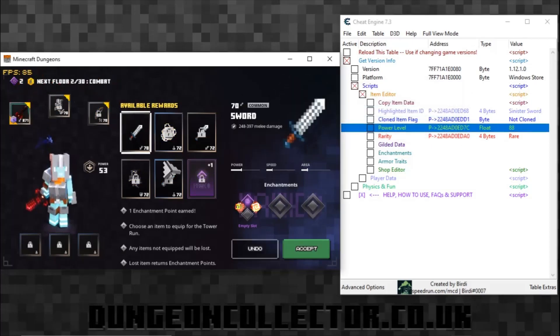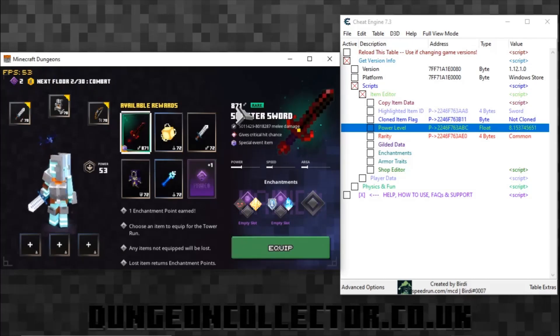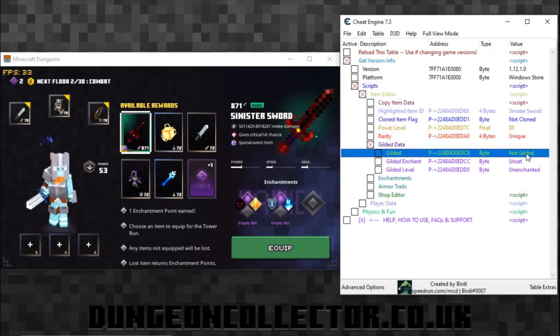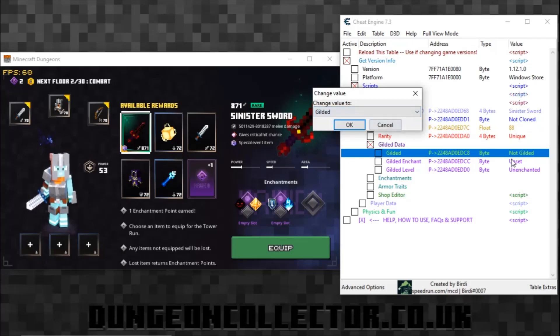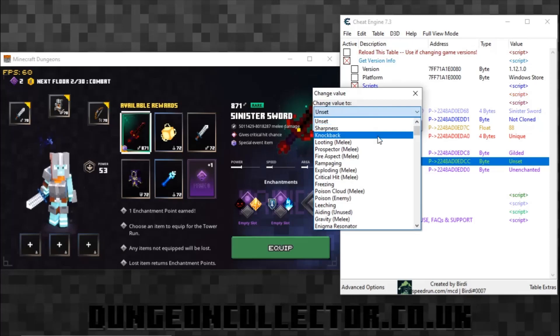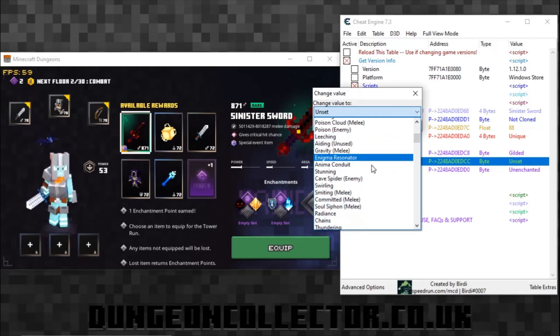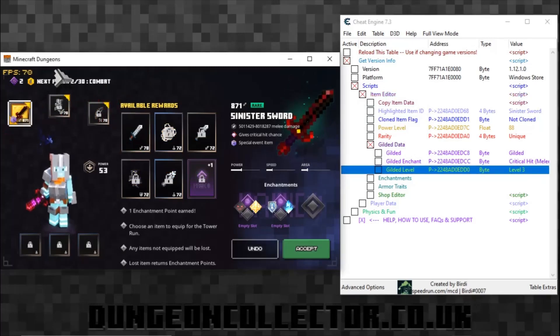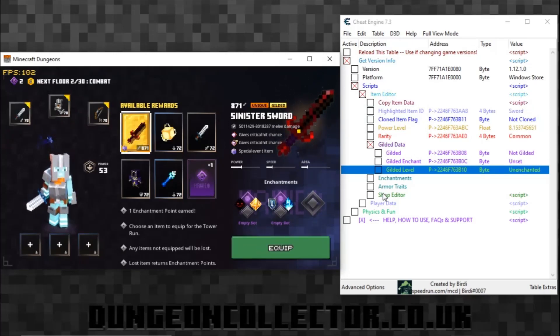Let's set it to 88. Push it back in and you can see it's changed to level 871. Now change the rarity - change it to Unique. Then click on the gilded data - we can change all of this. Not gilded to gilded. Under 'Unset' here we can change the enchantment to whatever we want - let's do Critical Hit. Then the value of that enchanted Critical Hit. There is a way of changing this to maximum level but I won't go over that now. So we have a gilded sword.